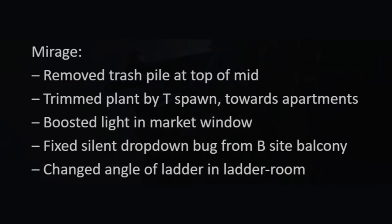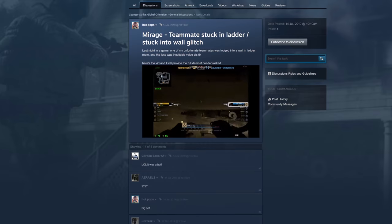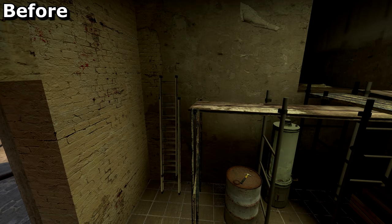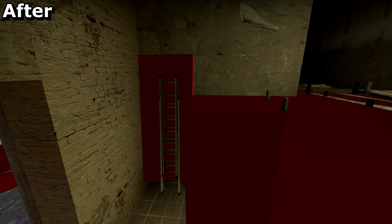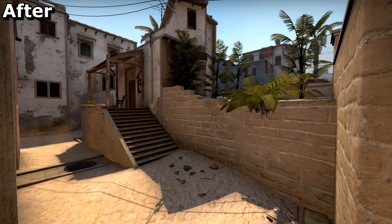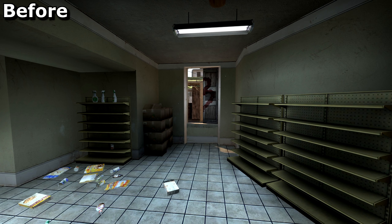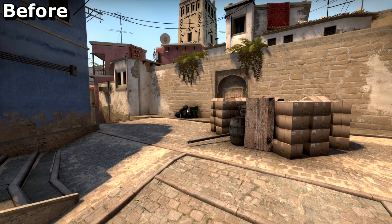People will be happy with Mirage's changes too. The ladder might finally be fixed — for years, players have lost rounds by getting stuck at the top of this monstrosity. The patch notes say the angle has changed, but I can confirm the suspect clipping has also been adjusted. This plant near T spawn has been trimmed back, and it's about as pathetic looking as a haircut done in lockdown. The light in market has been made brighter by a pointless amount. A silent drop-down into B has been fixed, and the rubbish at the top of the middle has been tidied up.